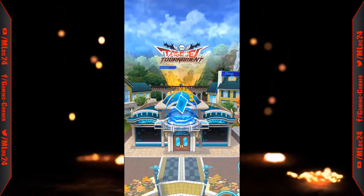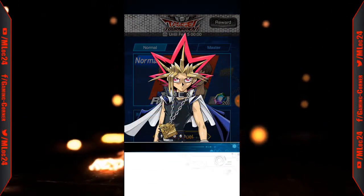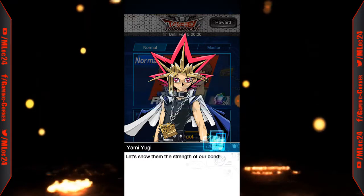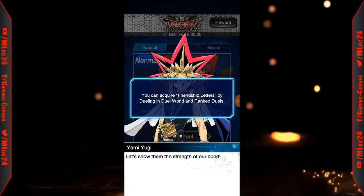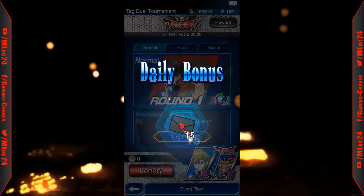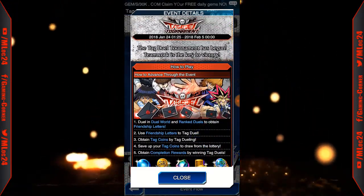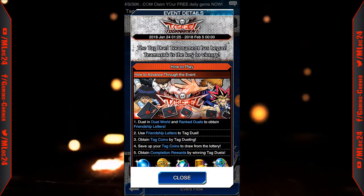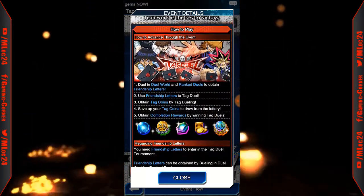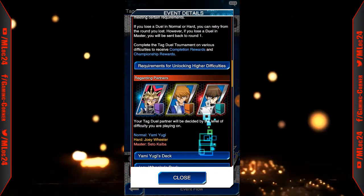Let's see what this tag duel tournament is about. Teamwork is the key to winning a tag duel — we won't win this fight unless we work together. You can acquire friendship letters by doing activities in the world. It's basically like those dimension things they had earlier. How to play: do duel world and ranked duels to obtain friendship letters, use friendship letters in tag duels to obtain tech coins, save up tech coins to draw from the lottery, and obtain completion rewards by winning.